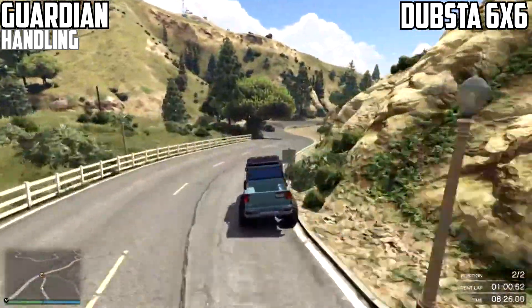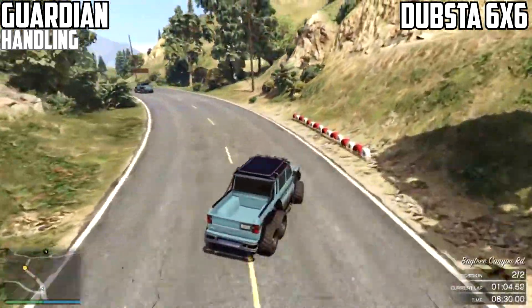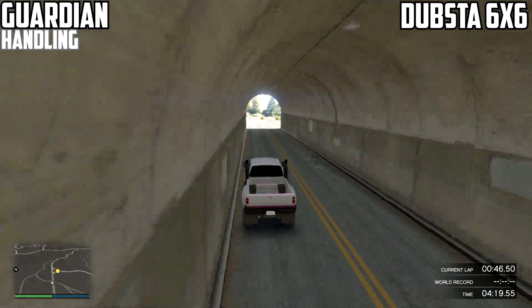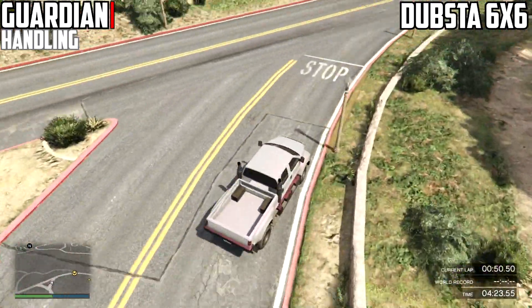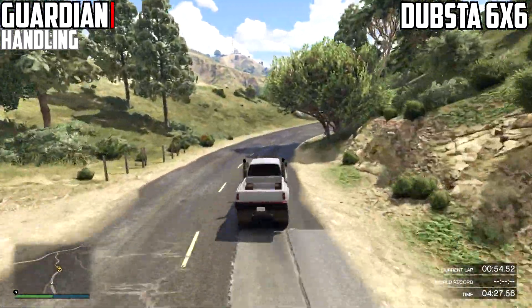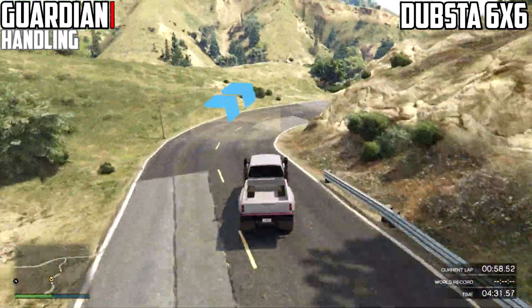The Dubsta 6x6 is actually not that great around a racetrack — not great for handling either. It's got that heavy feel where you get a tendency to understeer, along with inside tire marks around corners, which can also cause a little bit of oversteer. It's not great to maneuver around corners, with a poor turning circle as well.